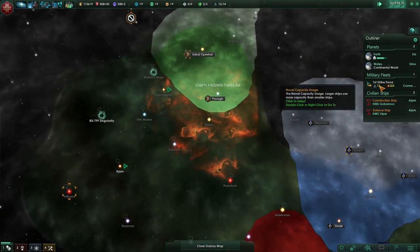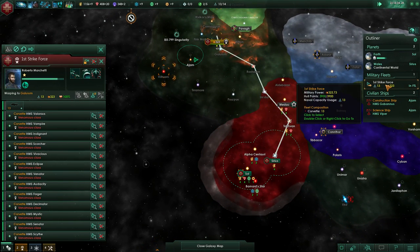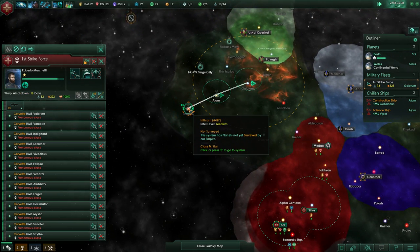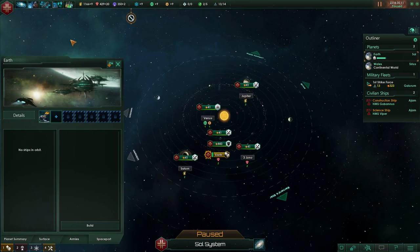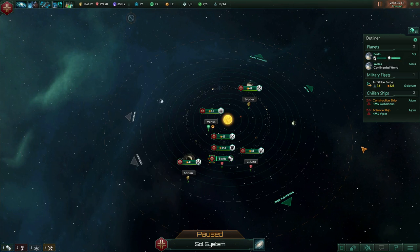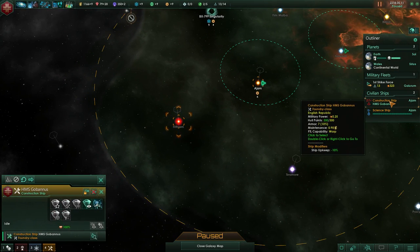Our strike force is already out. Something seems wrong — why is he going to Sirius? Come over there. In Ajaan the problem we were having was the construction ship. Actually let's go back to Earth — completely forgot we need to build a colony ship. It takes up to the fleet limit. Science ship — we want to survey the system. Construction ship in Ajarm.